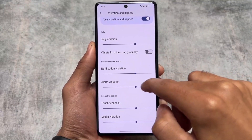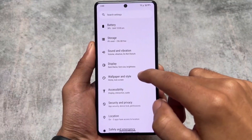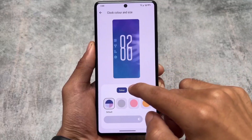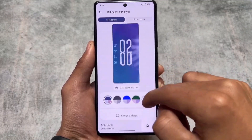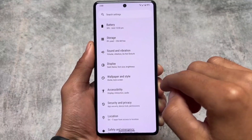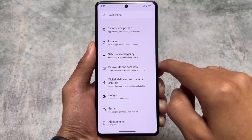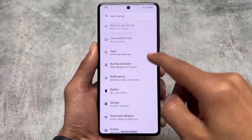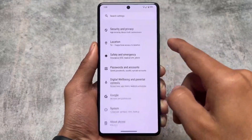One more thing I found is that lock screen clocks are also not available. Initially these were not present in any custom ROM, but after a month or two they were added elsewhere. In this case they are not here — maybe they will improve in future, but for now this is how it stands.